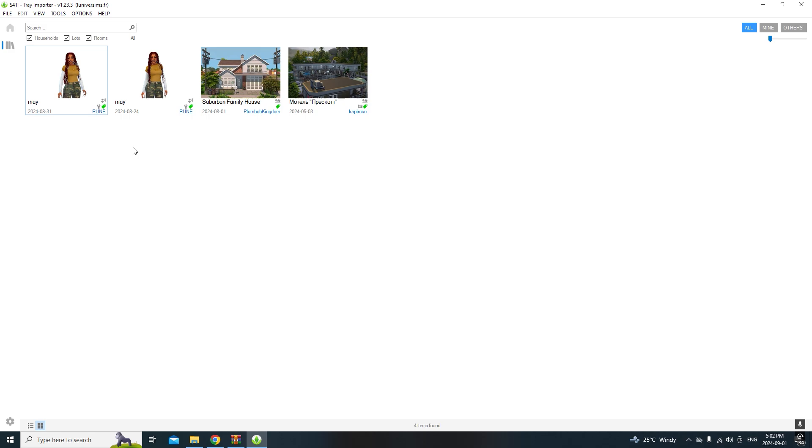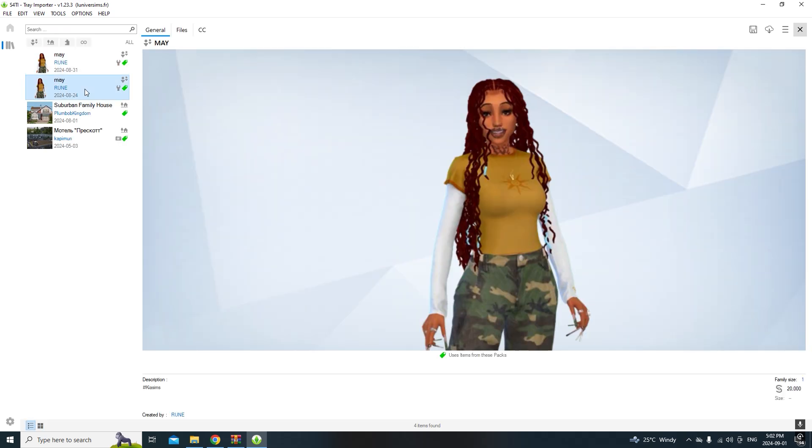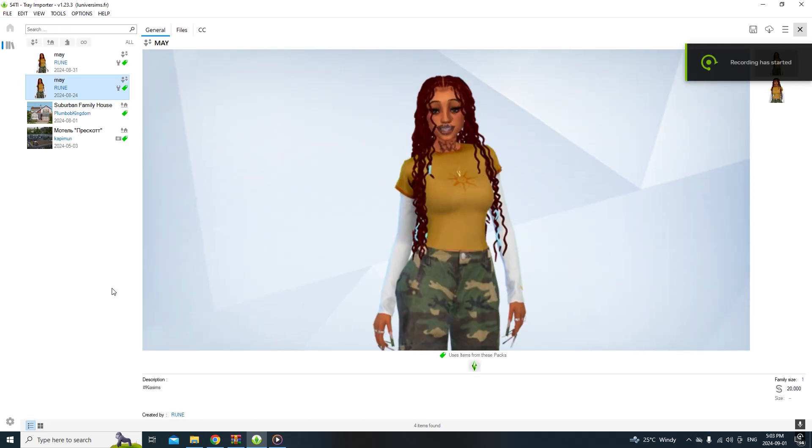With Tray Importer, you can download your sim before you delete all your mods. If you find a corrupted mod and need to delete everything, make sure you export your sim to a different location first so you know you have her and can always put her back in your game when you're done removing the mods you don't want.